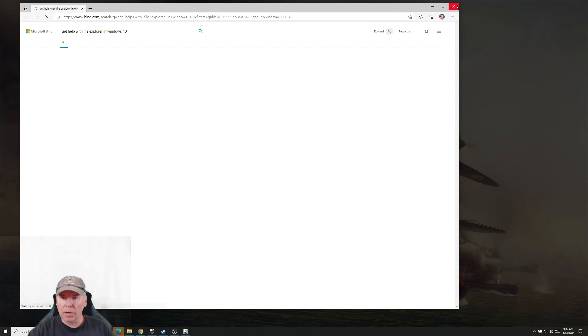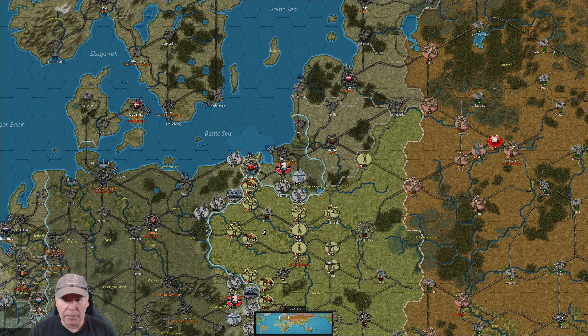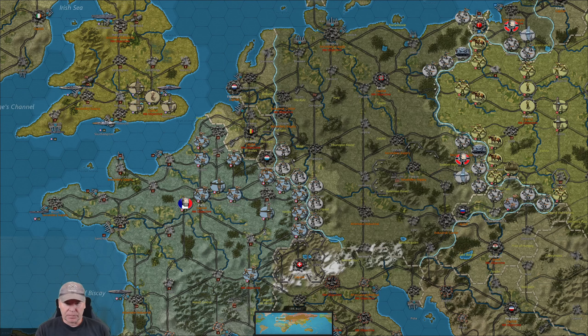Welcome back team, you are Gaming with the Colonel and this is Strategic Command WW2: World at War. It is time for a brand new game where I am playing the Allies against Old Crow Balbazar. Let's see how he dealt with Poland in the first turn. He moves on up and declares war on Poland.